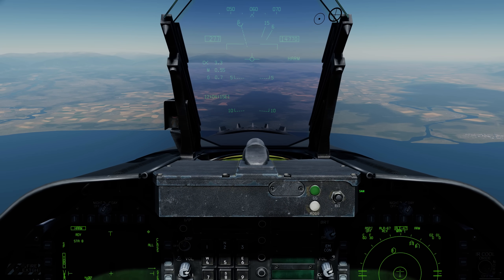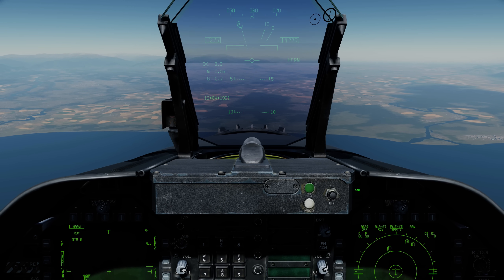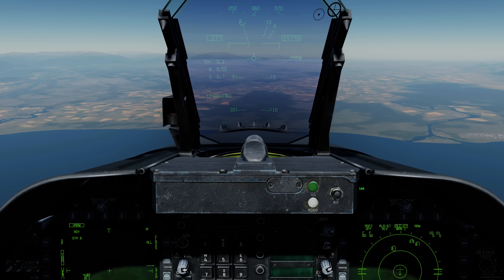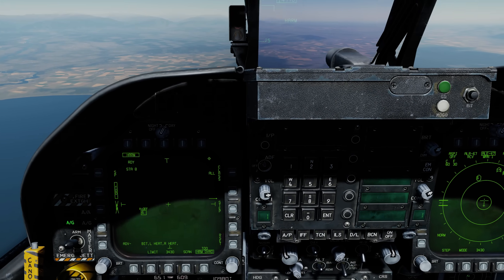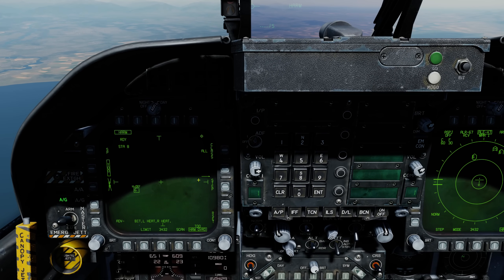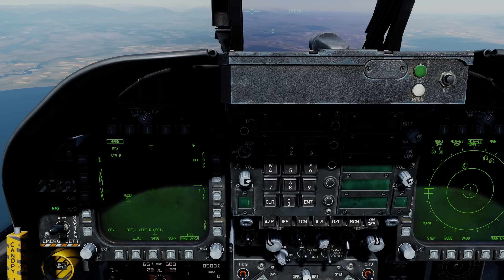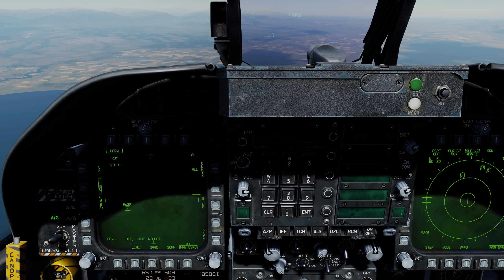A bit later, probably in the next update, we'll also have a target designation box up on the HUD, which will give you an idea of the line of sight to that emitter, but it wasn't quite ready for the release tomorrow. You'll also notice we have an arrow here, and that indicates there's another emitter off to the right that's being detected by the HARM but is outside the field of view of the format.